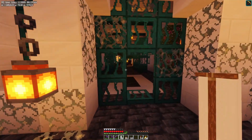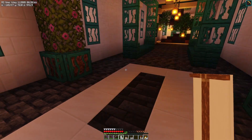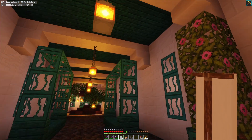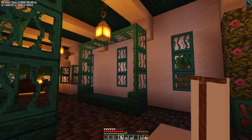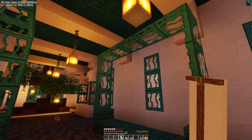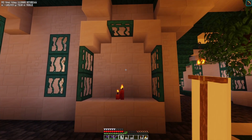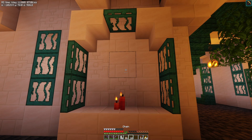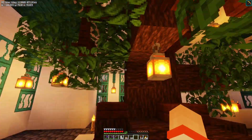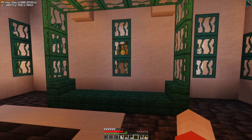The downstairs is now pretty much fully decorated. I added a little entryway with a couple of potted plants using the rooted dirt we got from gathering the leaves. There are a couple of benches with a top on them, and then two little alcoves. I was going to put banners in there but I'll probably do paintings instead. We've also got lanterns down the center for consistent lighting.